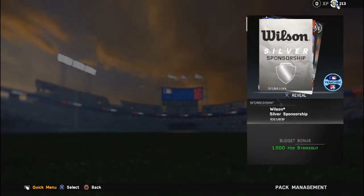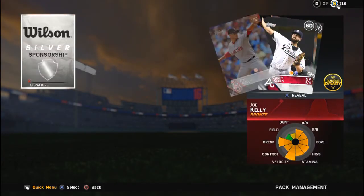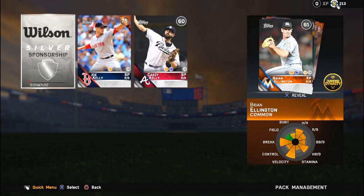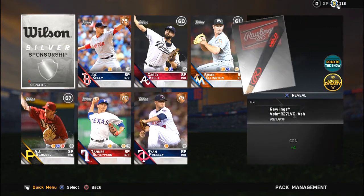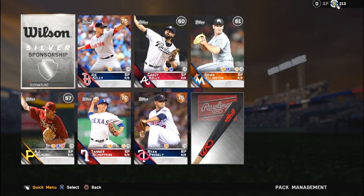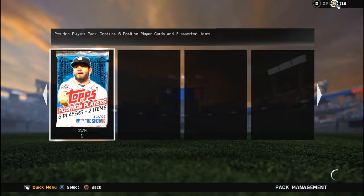You guys also see I got a silver - Joe Kelly, I like that one right there. A 75 overall, that's pretty good. I'm not getting the best cards. Ryan Presley, that's pretty good as well. Hey man, you got to make something out of nothing sometimes. When life gives you lemons, you got to make lemonade.